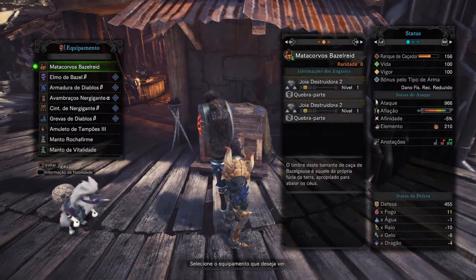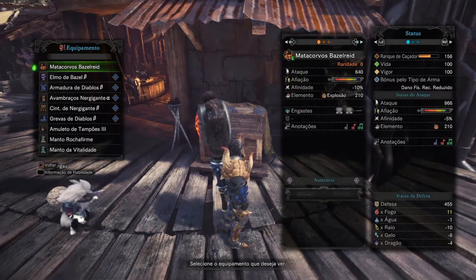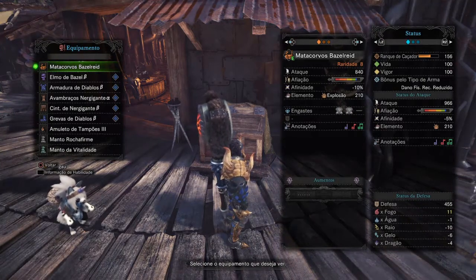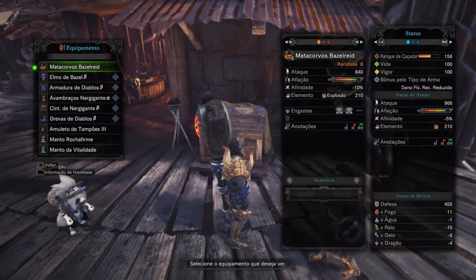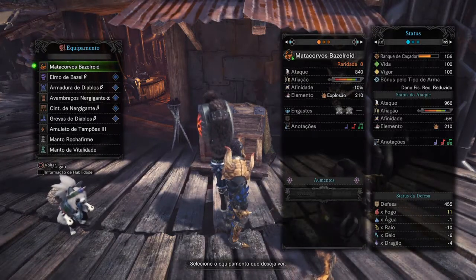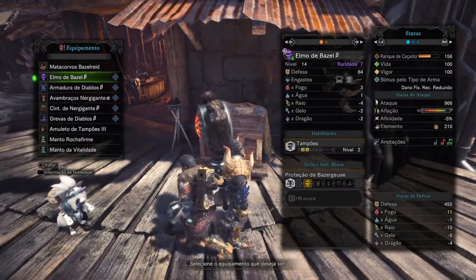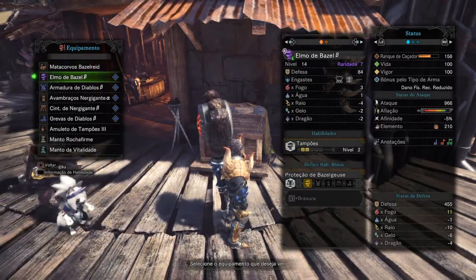I plan to add an augment to increase affinity, bringing it to +5 positive. The attack is at 966 — the base attack is 840 — and explosion element is 210. It comes with 2 slots. It's a really nice Hunting Horn.